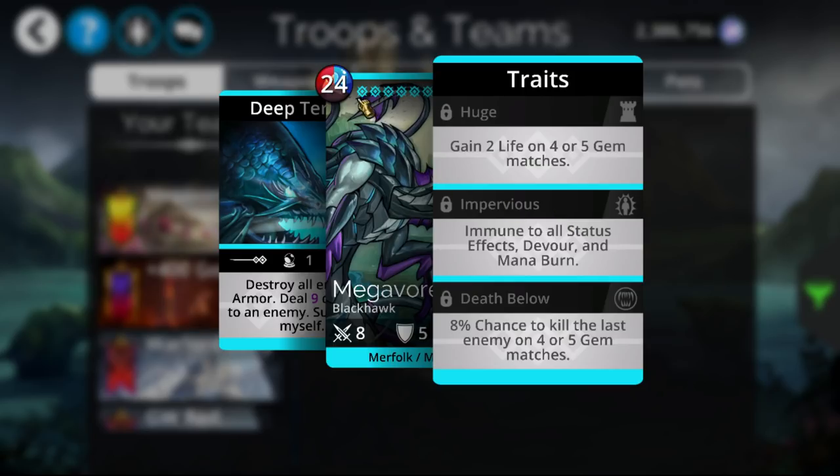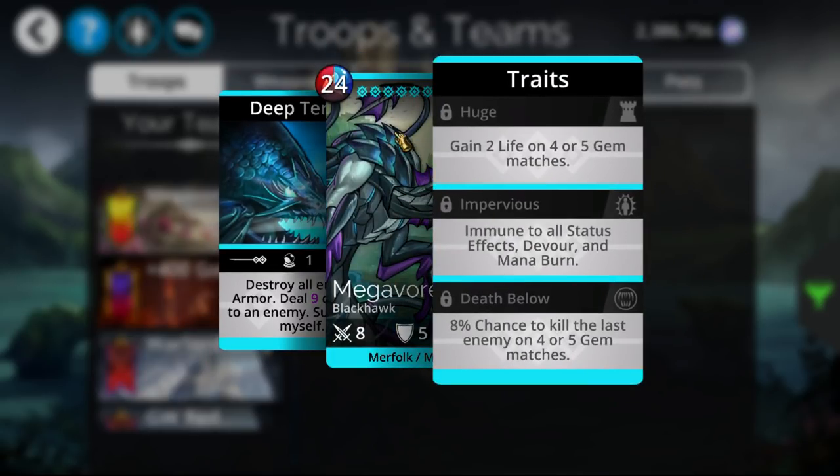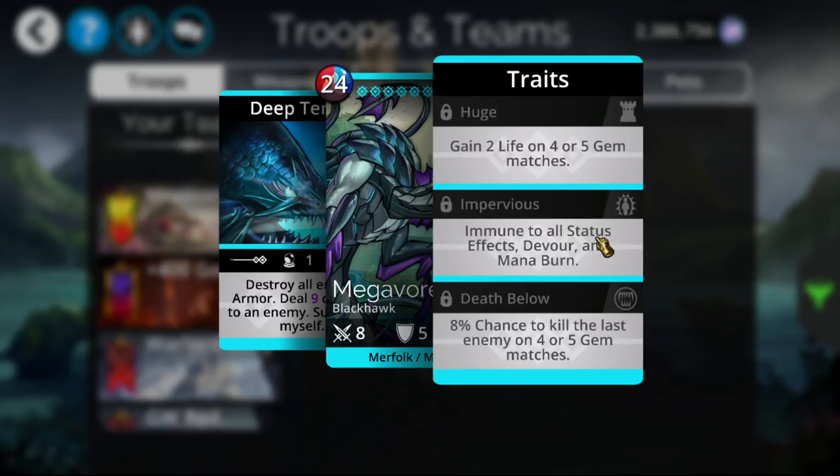His traits are quite amazing. He uses blue, red, and brown mana and is viable in both existing delves and probably the next one too. He has Huge — gaining extra HP every time he gets an extra turn — and Impervious, making him immune to stun and freeze. His third trait gives an 8% chance to kill the last enemy on four-match and five-match turns.